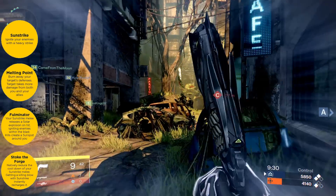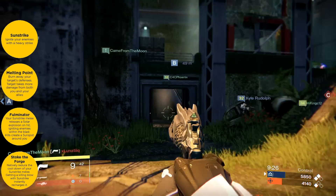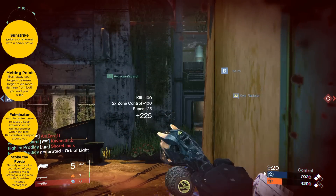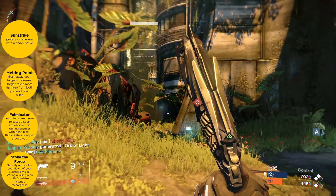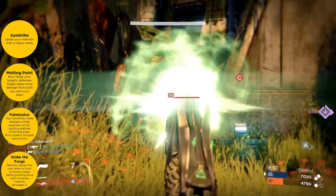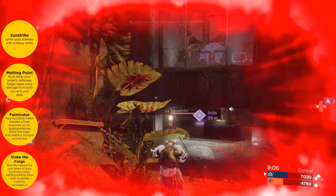The second one we have is Melting Point, and in this one it says you can burn away your target's defense. The target that you choose will take more damage from you and allies. So when you melee this character, you give them some kind of fire that burns away their defense, and after that they take more damage from you and your teammates.